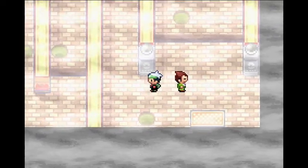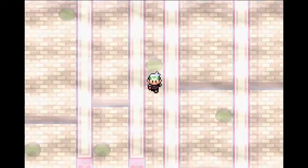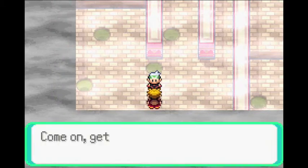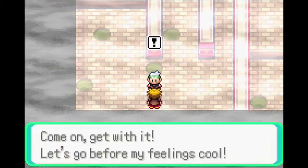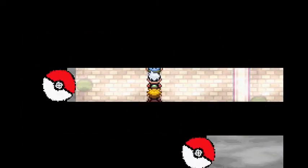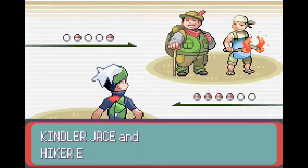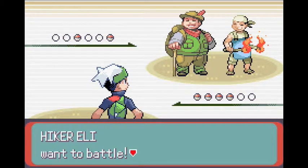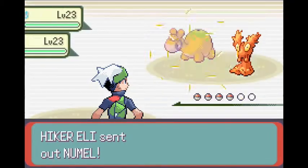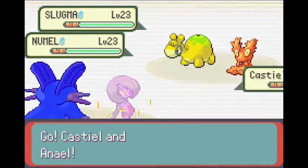This gym is really complicated. It's like a maze of pitfalls, and there are trainers hidden all around. We are supposed to figure out which holes to enter and which holes not to. I actually don't know the layout, so I'm just gonna have to go off memory here. I don't really know which pitfalls to enter, so hopefully I can get through this pretty quickly.